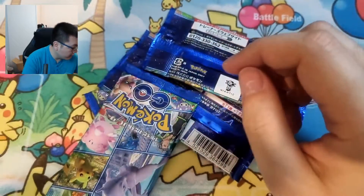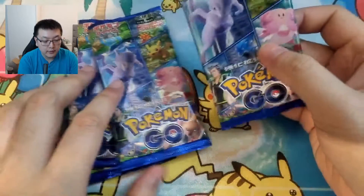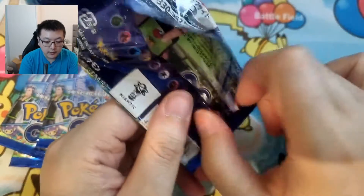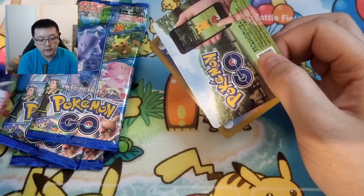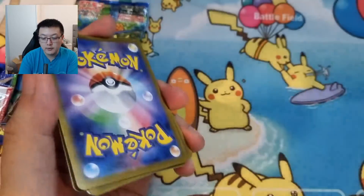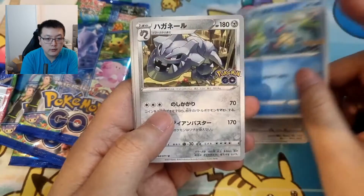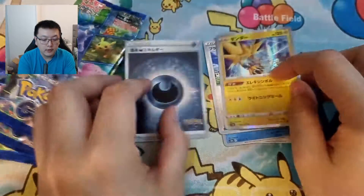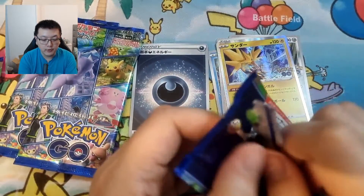I'll probably just get a normal V or some holos — I doubt I'll get something amazing. Let's see what we get. There's the code card for the Pokemon Go game. We've got Eevee, Squirtle, Felix, not too shabby. Blanche, and a hollow Zapdos. No hits, and a darkness energy card. Unfortunately no hits from that pack.